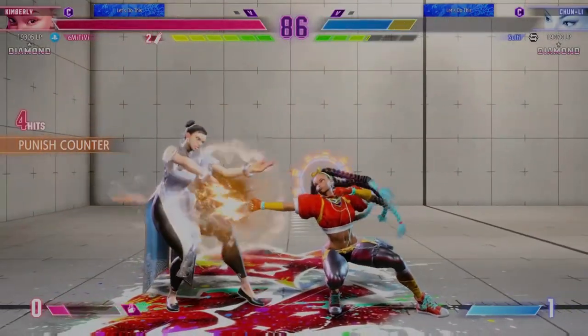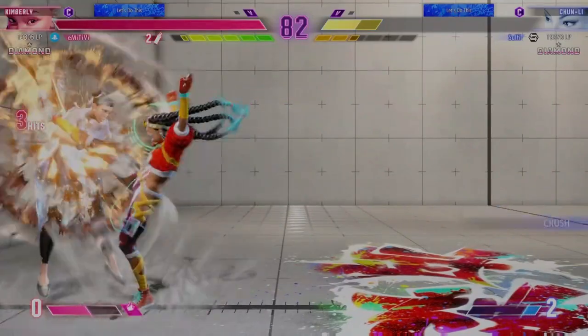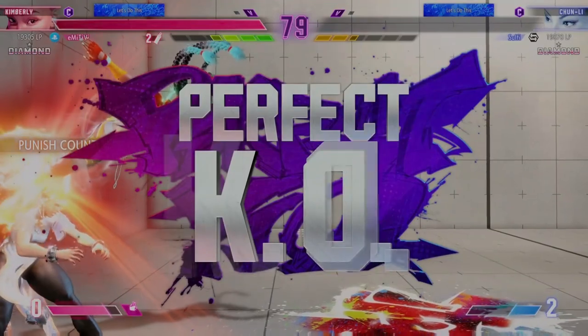Player Two sets up with the jump in. Player One wall splat into the guard frame. More damage. Over in a flash.